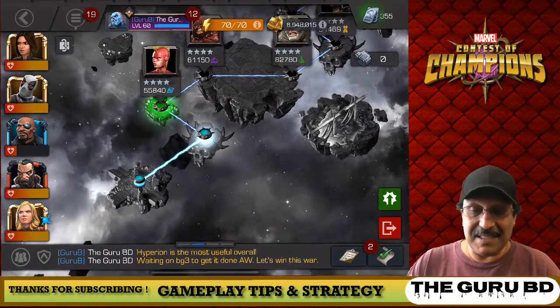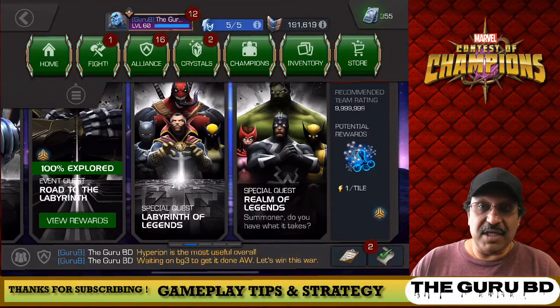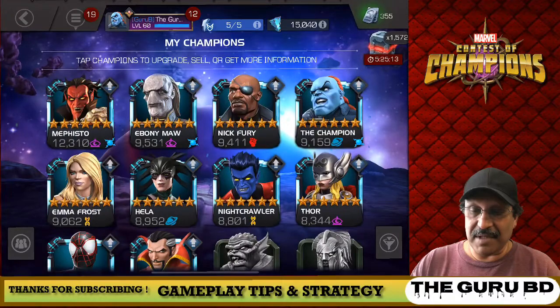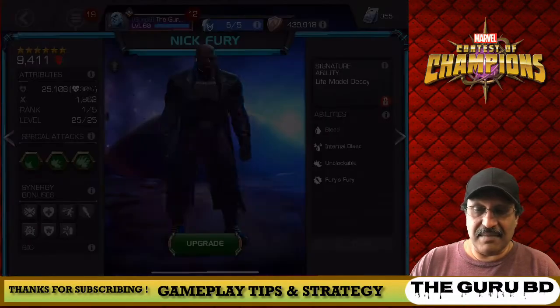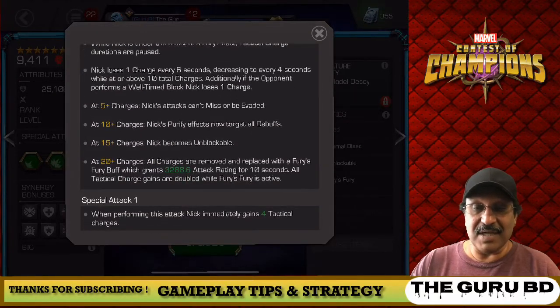Let's exit out of this and take a look at the key points again before we close up the video. Those are the 10 champions I have right now in play. Mephisto is ranked two — that's why he's so high on the list. He has that ability to soul imprison at the start of the fight. But here's what to remember with Nick Fury: plus 5 charges, plus 10 charges, plus 15 charges, plus 20 charges — that's what you need to pay attention to.